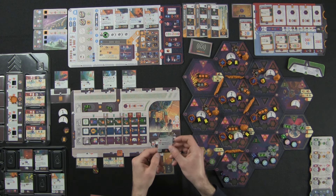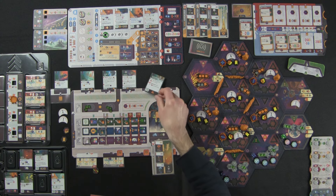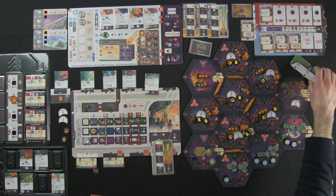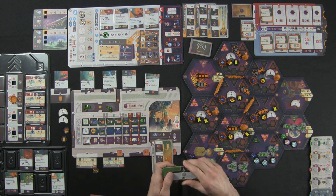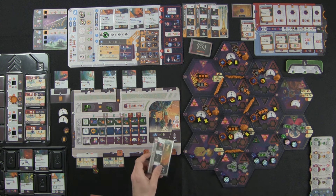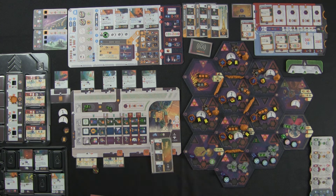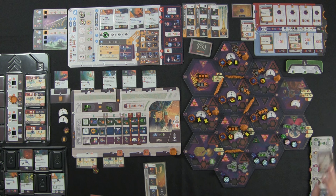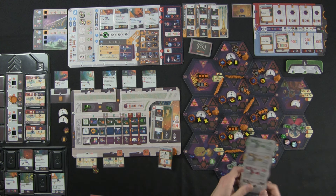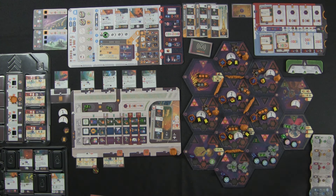I can also take a basic tech and I'm going to take decontamination chambers. This one does have plus four influence. I think I'd rather have the four influence — I've got tons of science — so I'm going to gain the four influence, crisis be damned. I'm up to 40. For this crisis, I can choose to corrupt an agenda slot now that I've gained one with an influence bonus — so that one is solved. I'll pay two science to resolve it.